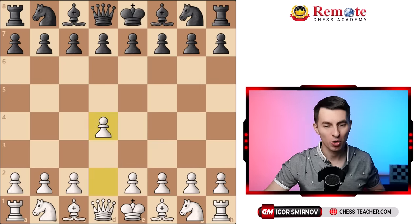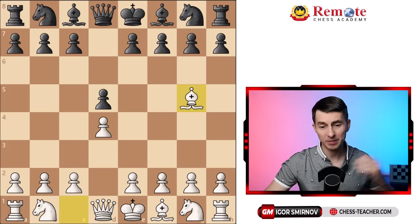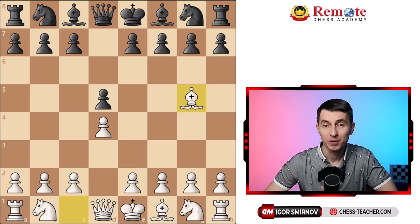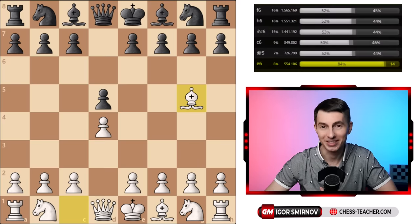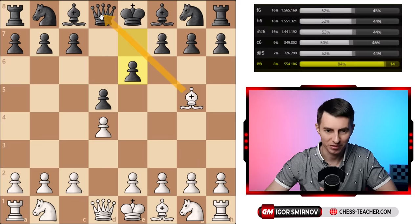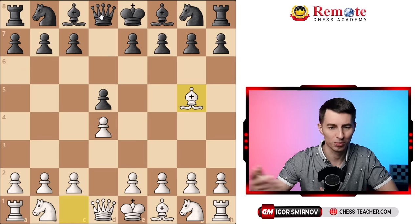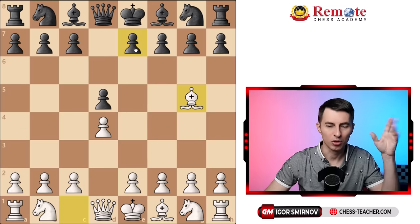What if after your d4, there's pawn to d5? That's the most popular move. You still play Bg5 — the same idea. Now, the first fun fact to mention here is that, according to the Lichess database, in more than half a million games, they played e6, blundering the queen in one move. So there is a chance your opponent will play their standard Queen's Gambit move and blunder a queen — but of course, it's just a little trap along the way.